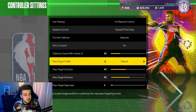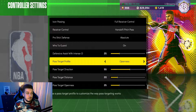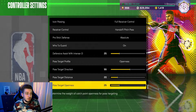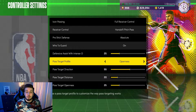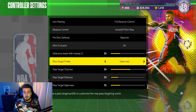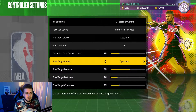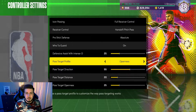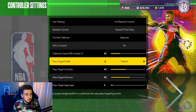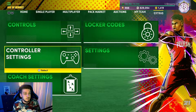Second point: if you don't see the court that well, putting the passing setting on Openness can work pretty well. If you go all the way with Openness, your player will pass to someone who's open instead of the guy you're trying to pass to, so it takes some getting used to. If you're really struggling with passes, this is something to look into. I don't recommend going all the way with Openness, but it's an option people tend to miss. I keep mine on default.